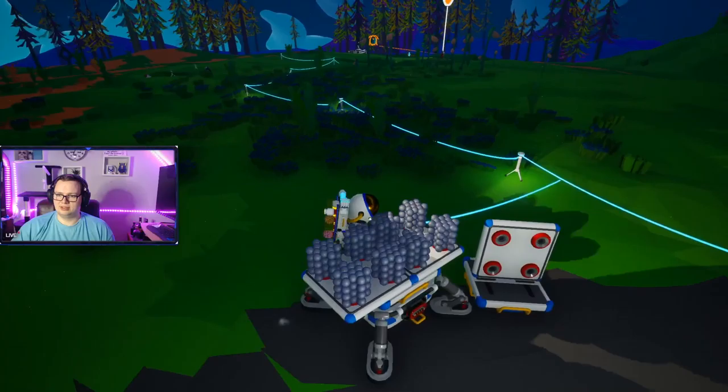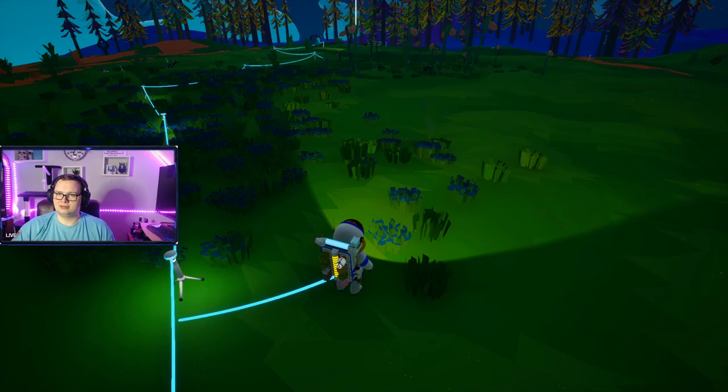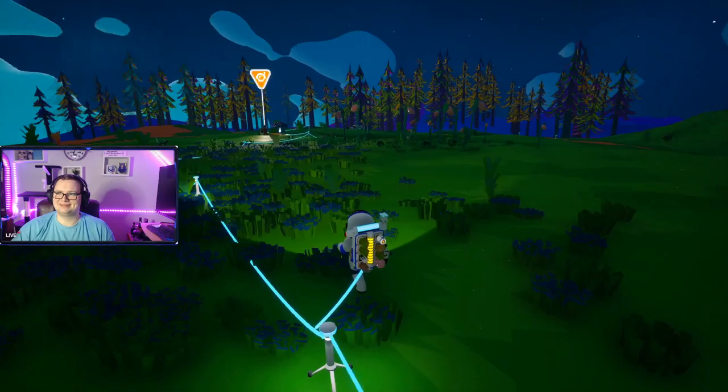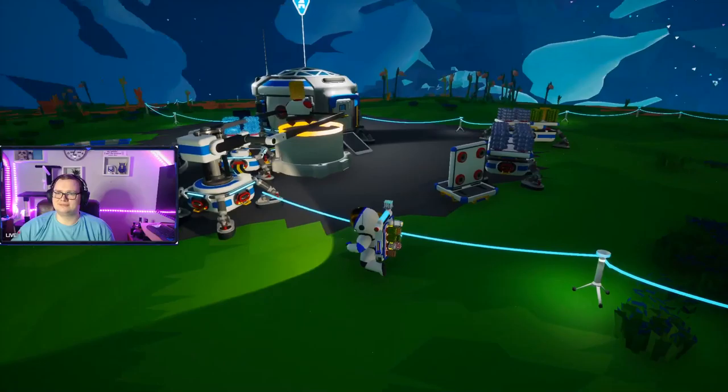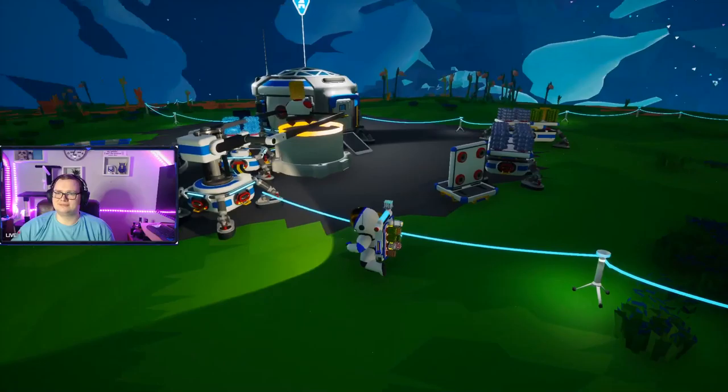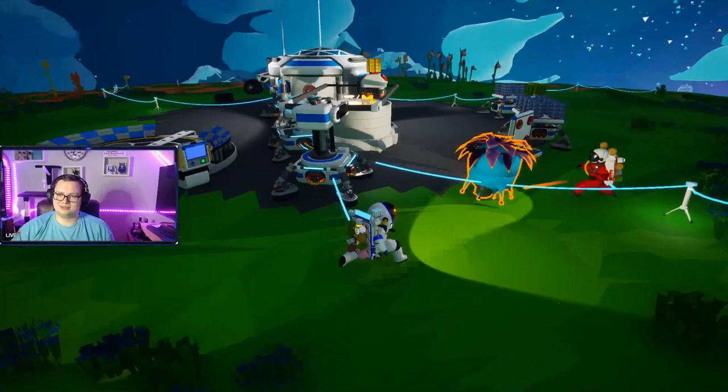What the fuck are you dragging along there? A research item — pulled that out of a tree. Saw it up there and just yoinked it. I think you can eat it — we'll find out in a minute. I don't want to eat that. It could be like a delicious fruit. Fuck that. It has testicles — look at it. It's all like udders, isn't it?